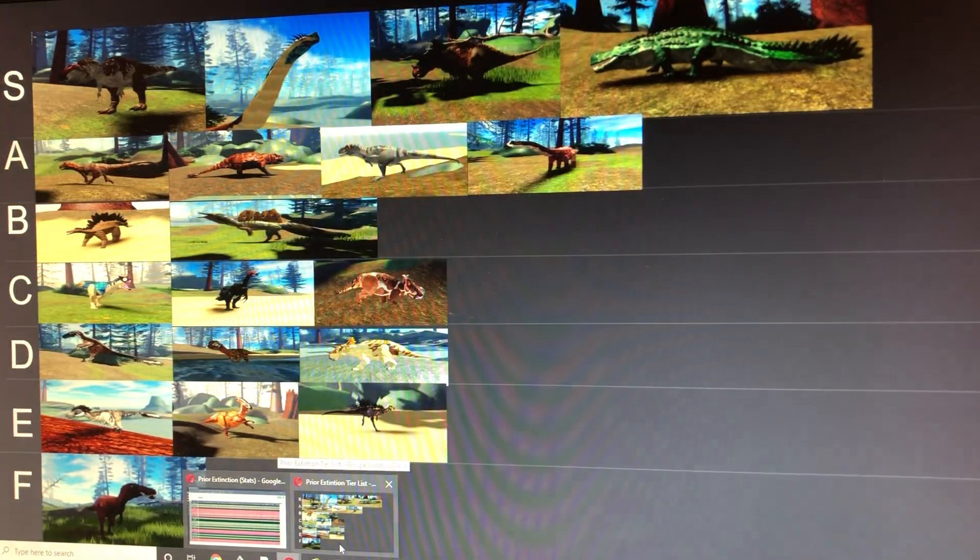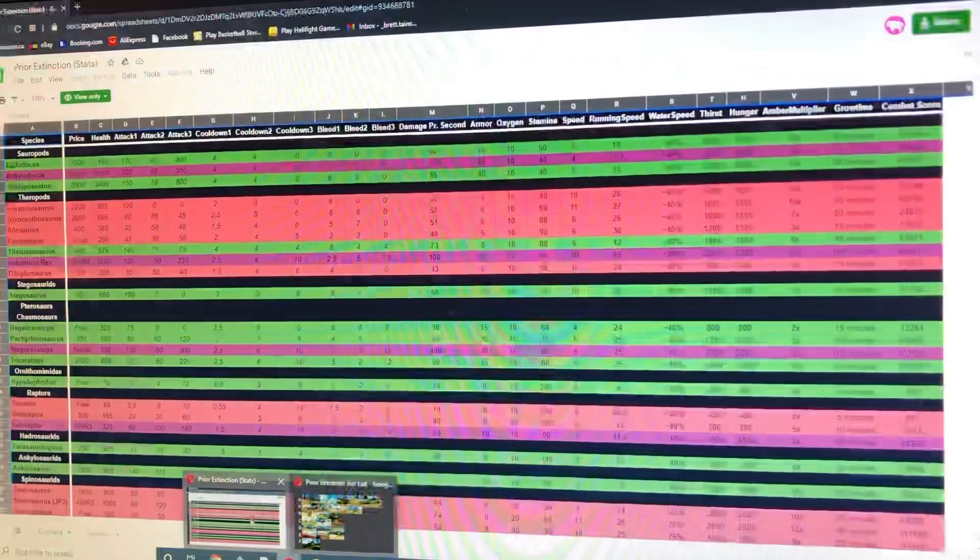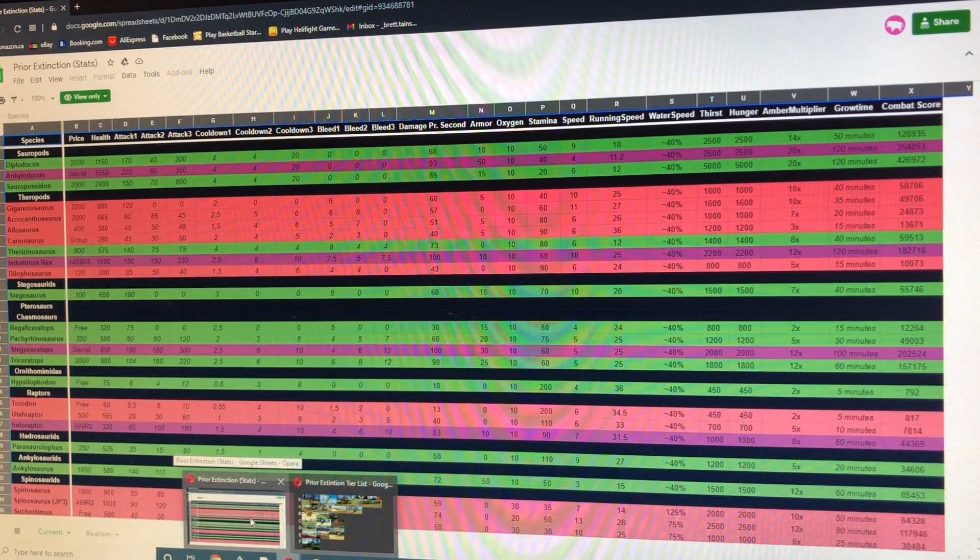Next we have the Giganotosaurus. You would expect Giga to be in S tier, but right now its attacks are a bit wonky due to the hitbox being broken — sometimes when you're attacking things it doesn't even do damage, and that's why most Gigas usually die. Stats: 800 health, 120 attack damage, 6 bleed, 5 armor, 40 stamina, and 25 running speed.